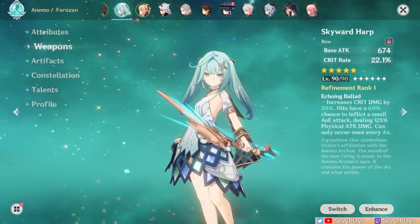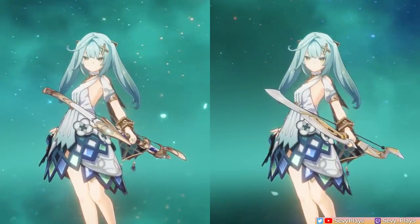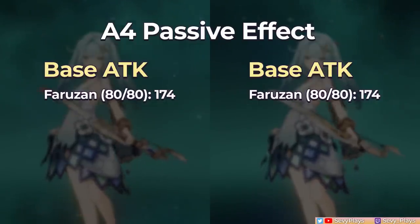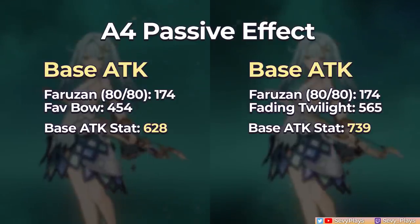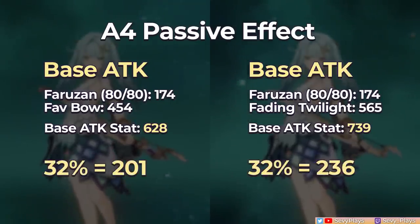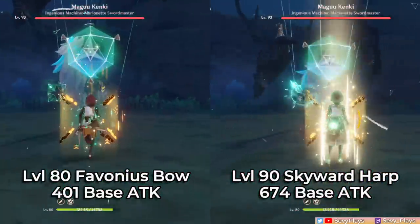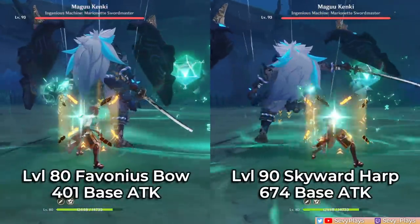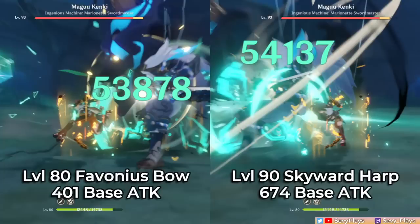The A4 buff also has a cooldown of 0.8 seconds, so fast-attacking units like Heizo or Wanderer won't get the increase on every hit. This might make some players over-focus on higher base attack weapons. Using Favonius Warbow vs. Fading Twilight as an example: at level 80, her innate base attack is 174. If both weapons are maxed, that results in 628 vs. 739 base attack, and 32% of those gives a 201 vs. 236 base damage increase respectively. It's bigger, but when calculated all the way down the line, the difference is very negligible — as demonstrated by comparing a level 80 Fav Bow to a level 90 Skyward Harp, where the damage difference on Heizo's skill is really small.